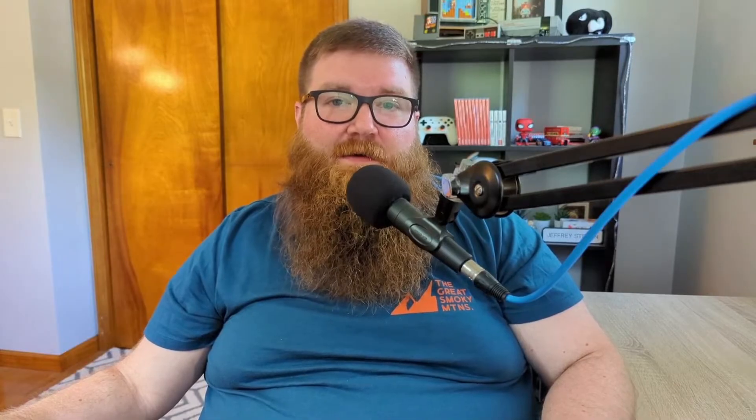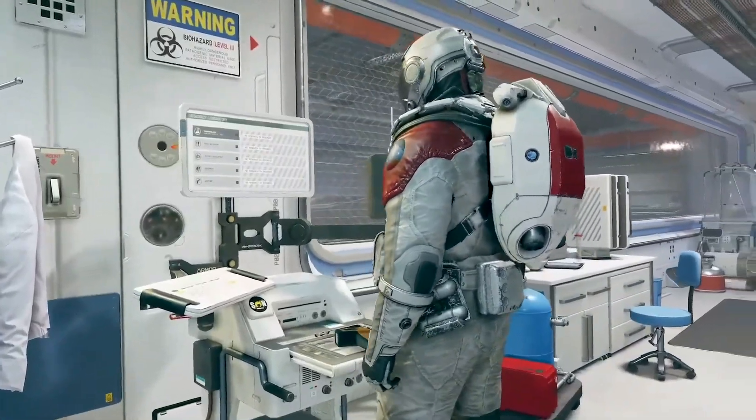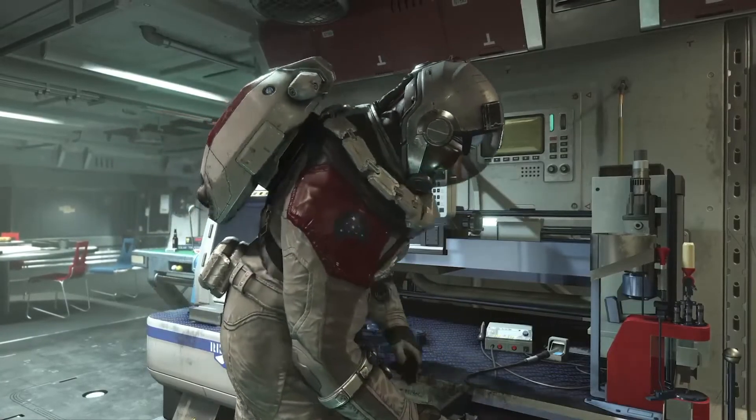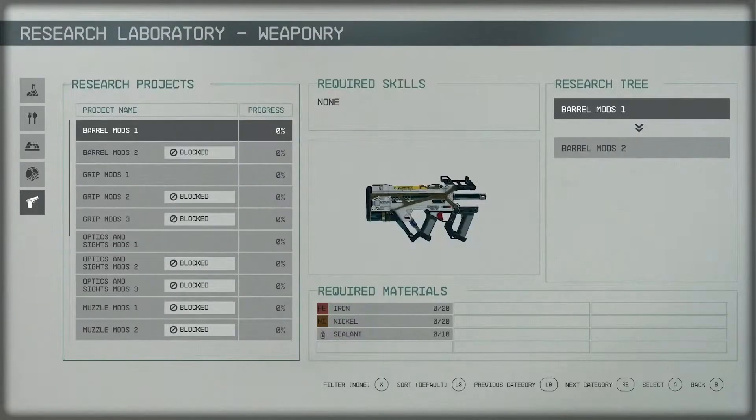Ever since Skyrim, crafting your own weapons and armor has been a thing in pretty much every Bethesda RPG, and that's definitely not changing with Starfield. Here they show us a research laboratory screen, which looks like what you use to create weapons, food, and mods for your weapons and armor. We see research projects showing the required materials you need to complete those mods. Blocked mods are probably ones behind a skill that you need to upgrade.